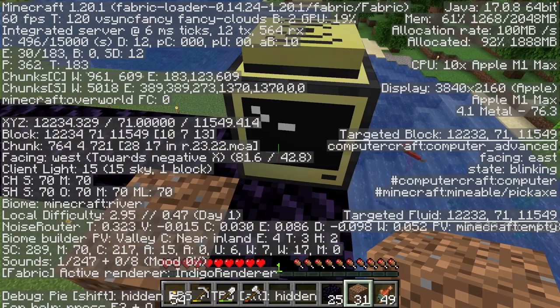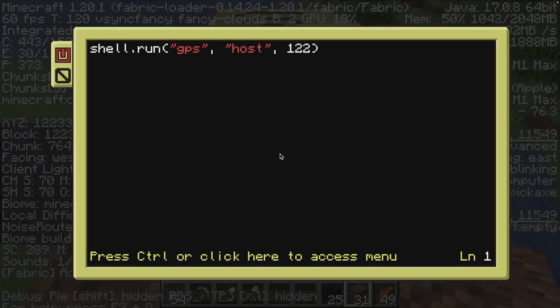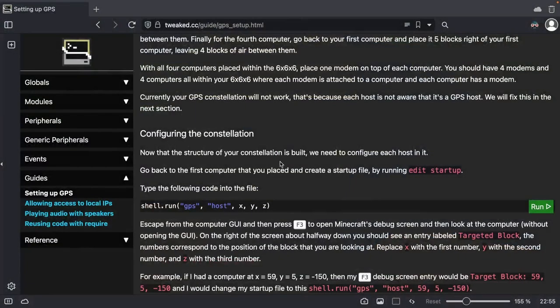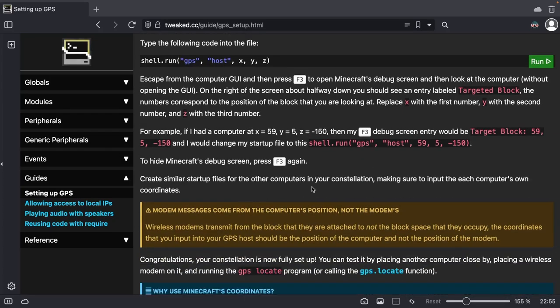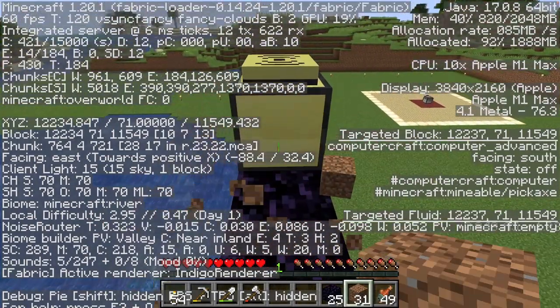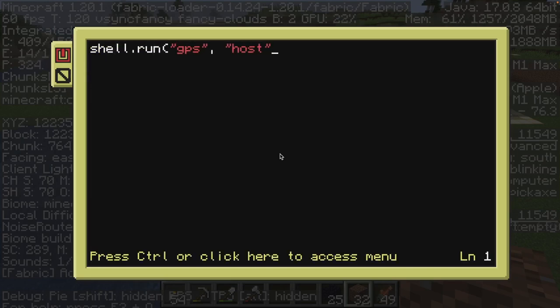Where do we see targeted block? Targeted block is shown in the F3 screen. Escape from the computer GUI, press F3 on the Minecraft debug screen, and read off the targeted block coordinates. For example if the computer had coordinates 59, 5 — okay cool. Create a similar startup file for the other computers in the constellation and make sure to input each computer's own coordinates. Modem messages come from the computer position, not the modems. Wireless modems transmit from the block they are attached to, not the block in space they occupy. So back to this — edit startup.lua, shell.run GPS host with coordinates 122, 37, 71 and also 115, 49. Save and exit, close print, reboot it. Got our position — opening channel on modem top.